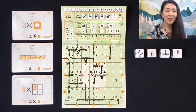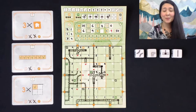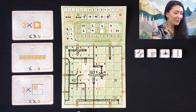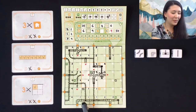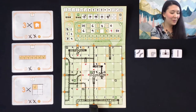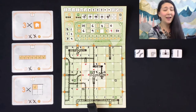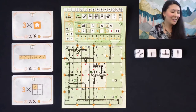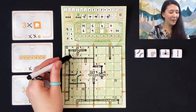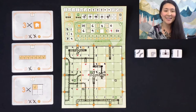The next thing we'll look at are our longest highway and our longest railway. Each of these will score one point per box. Here we have our longest highway which is six boxes long. You'll notice that it is able to go through our stations as long as there's a highway going in and a highway coming out that is connected to our longest segment. We also have our longest railway which is eight boxes long.